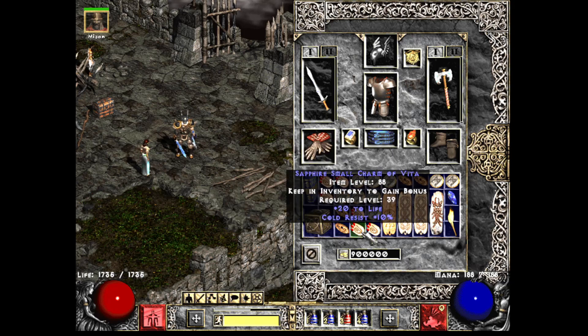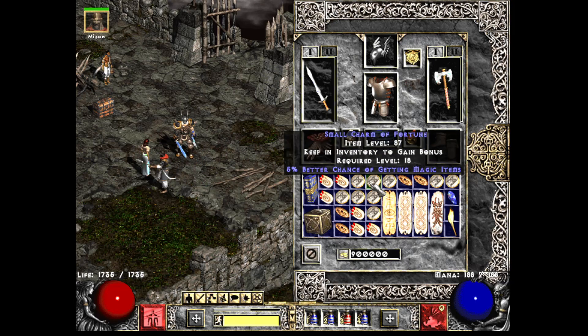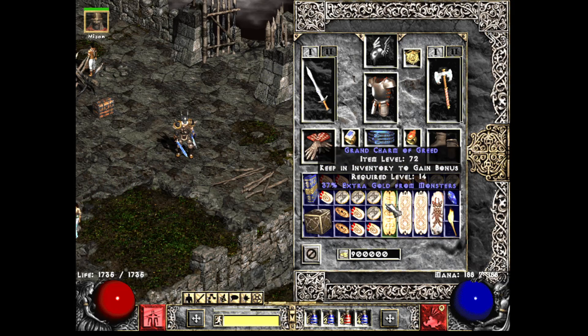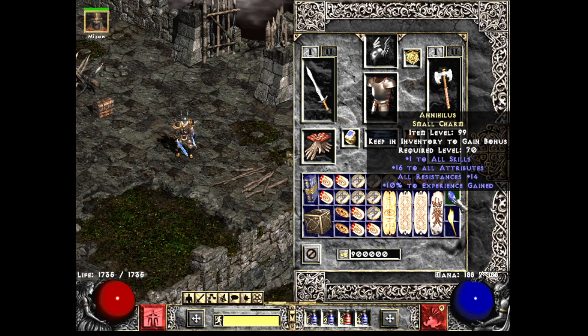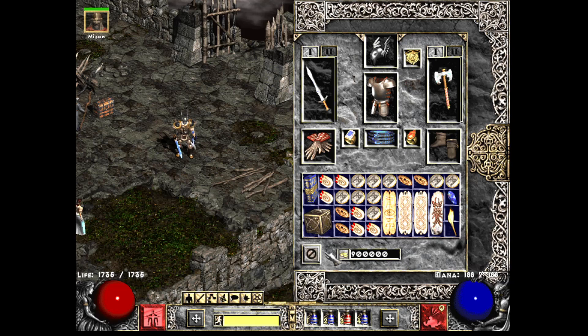20 to Life, 10 Cold Res Small Charm — that's pretty good. A few more 8% Gold Find charms with a little attack rating. I've got some All Res, a couple more 10% All Res charms, and I've got a 16 Annie, 14 Annie, 17 and 20 stat Barbarian Torch. And that's the gear.